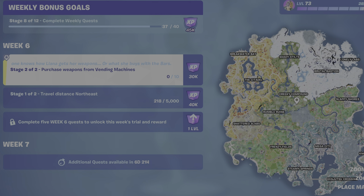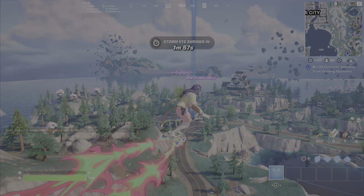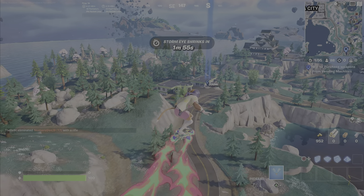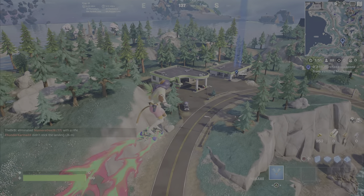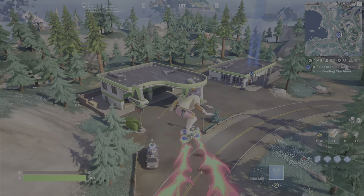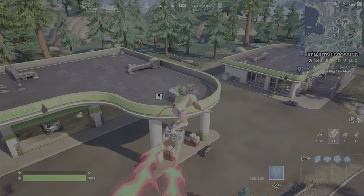For the challenge, you need to locate a vending machine. They're located all across the island — pretty frequent and commonly found within the named locations like Breakwater Bay and Frenzy Fields. Note though, there are different vending machines. Some only sell health-related items like shields, bandages, medkits, etc. You need to find one that sells actual weapons, and they often also sell ammo.